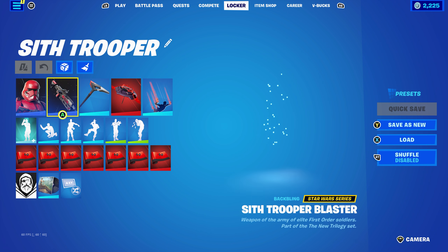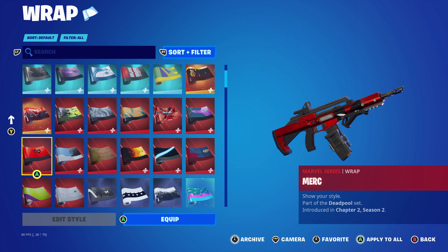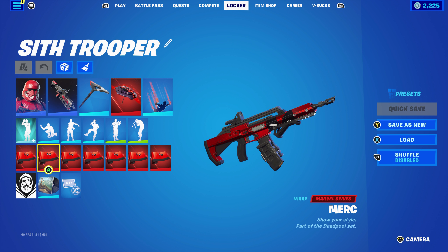The wrap is Royann's Roar, part of the Rock Ranger set, introduced in Chapter 4, Season 3. It's a Battle Pass wrap and Royann's weapon wrap — as you'd probably guess, for the red and the black.